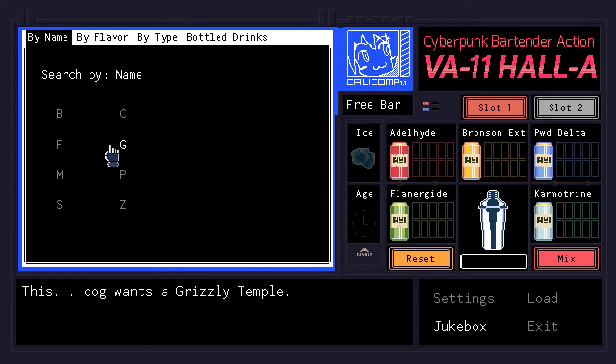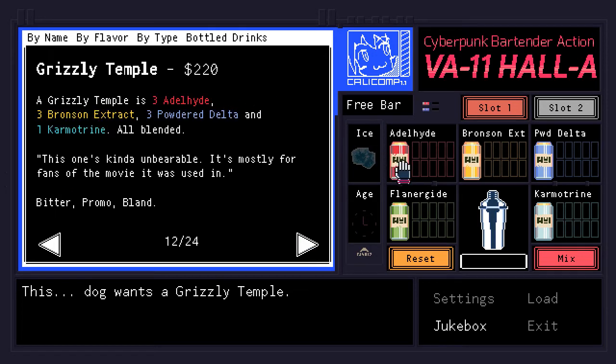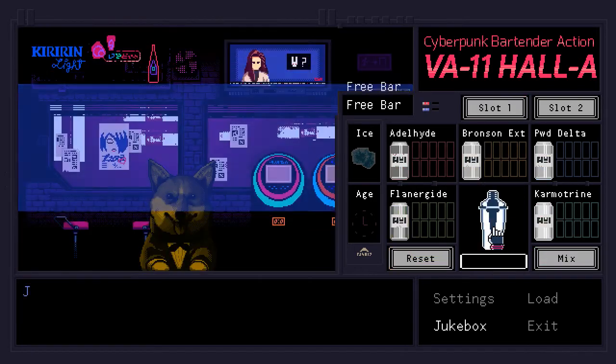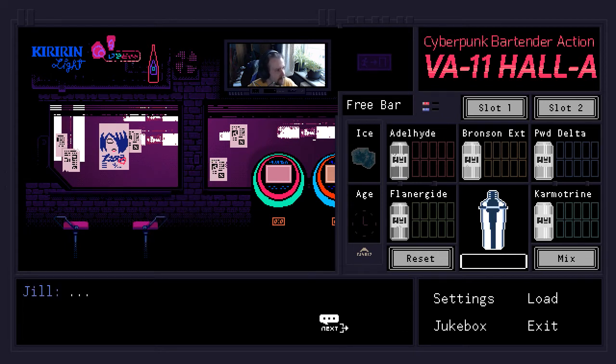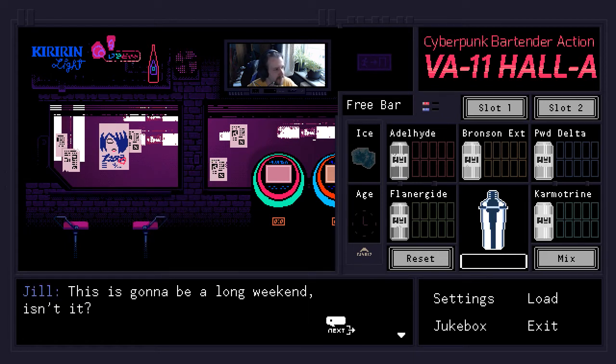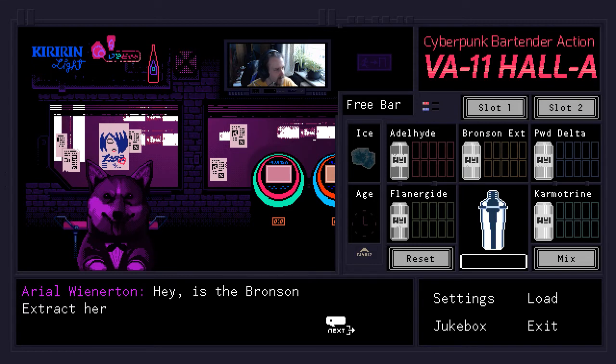This dog wants a Grizzly Temple. We don't remember how to make any of these things. Three Bronson Extracts — one, two, three of those. Three of those. And — not a Flanagite — put that back. One Carmatrine. Blended! That is a grizzly temple — how about that? There you go. 'Thanks!' This is going to be a long weekend, isn't it?